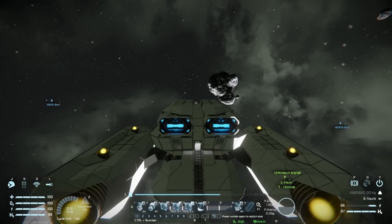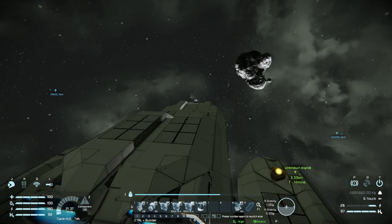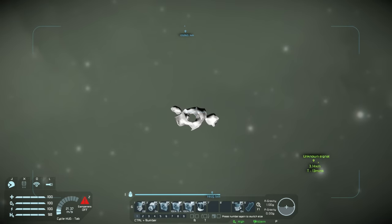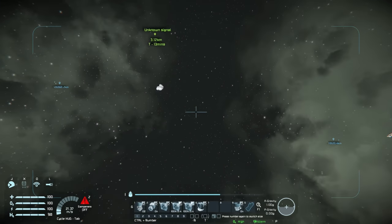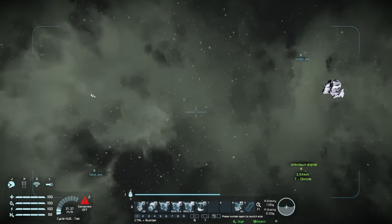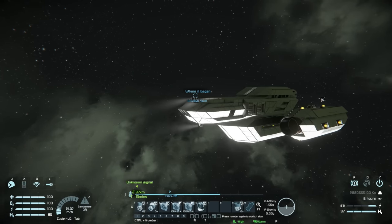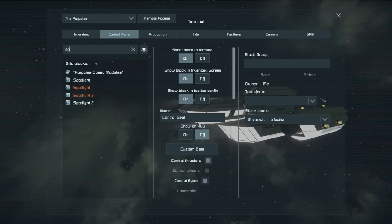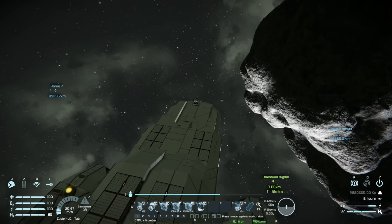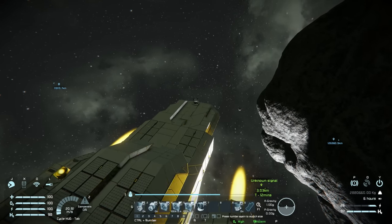I might want to add another gyroscope because the turning is a little ponderous. I don't see anything useful on this asteroid's surface — uranium is another gray material, so it'll be very difficult to pick out against the stone background. I can't actually spot ores on any of these. My thinking is I'll go from asteroid to asteroid and see if any of them happen to have any useful materials.